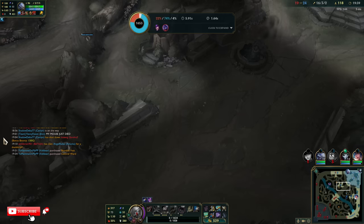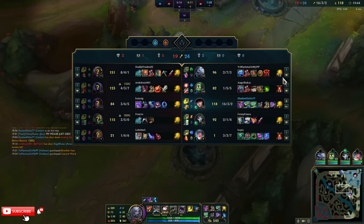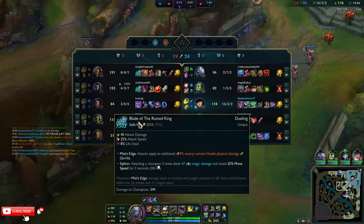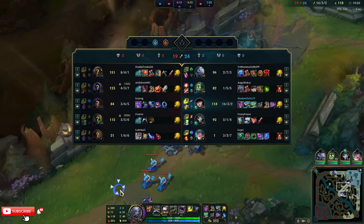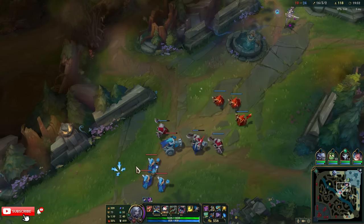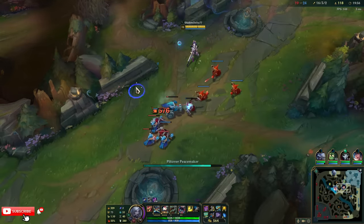I gotta be careful — I'm kind of the whole team's damage. At least I won't have to put two games together. But this is actually going to be hard to win, because Belveth and Sett can both delete me. They're all building 200-years Blade of the Ruined King, and they're clumping as five now, so it's hard for me to get picks. All it takes is one of them to flash on me.